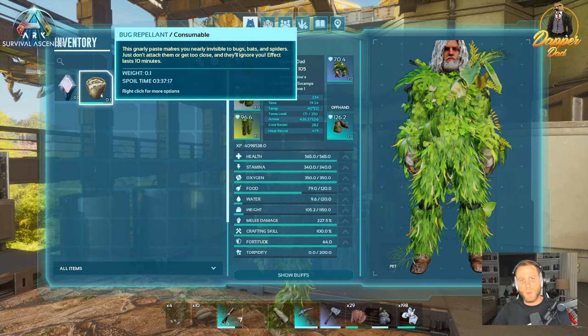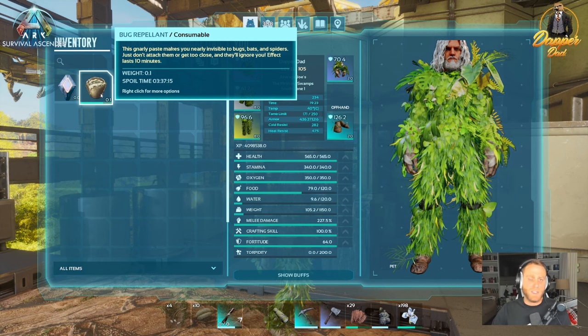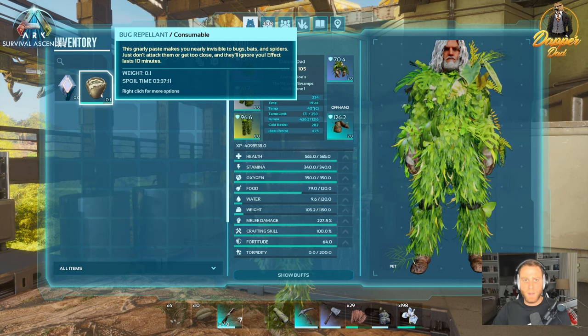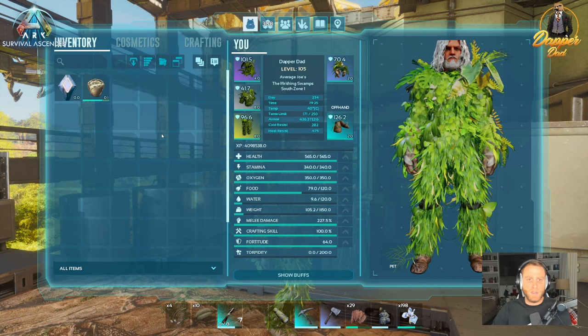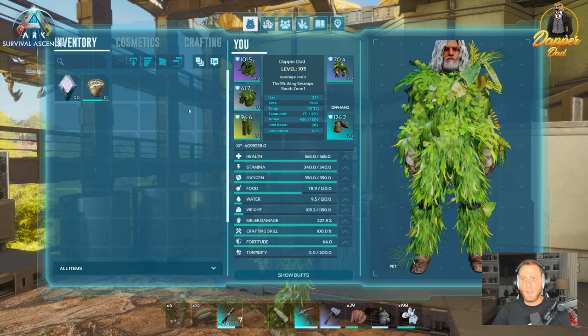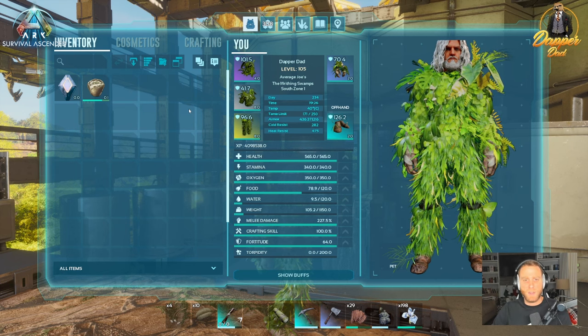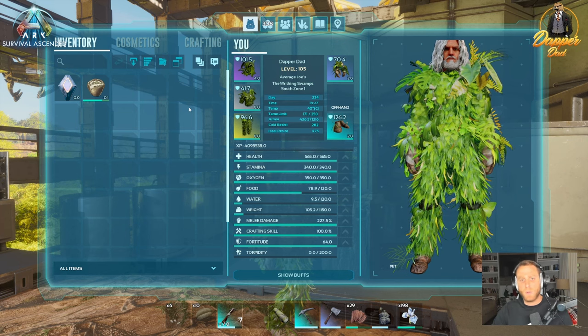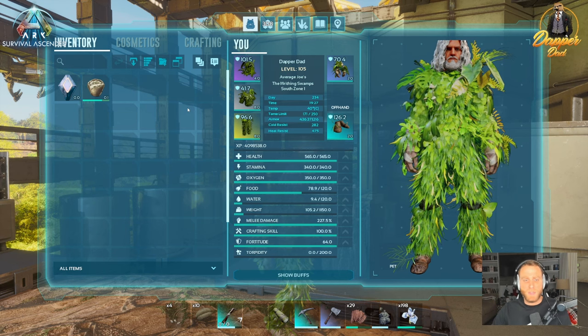I'm going to show you bug repellent, which makes this a little easier, but I won't use it today to show you it can be done without. Also, if you have a ghillie suit, throw that on — it doesn't have to be high-end, even primitive works. What the ghillie suit does is help keep aggro off you, and when you're in the redwoods or near the swamp, that's a good thing.